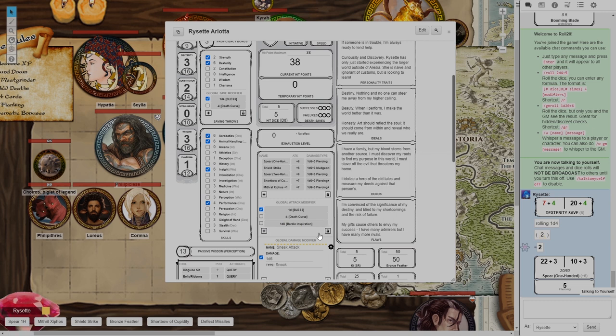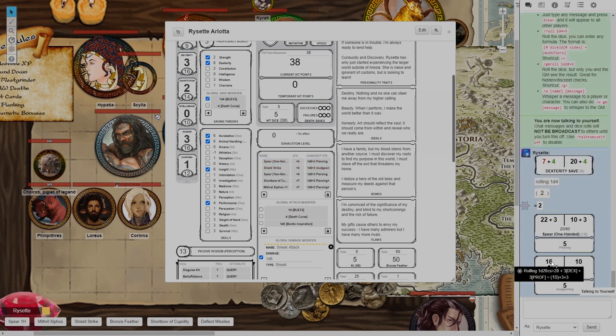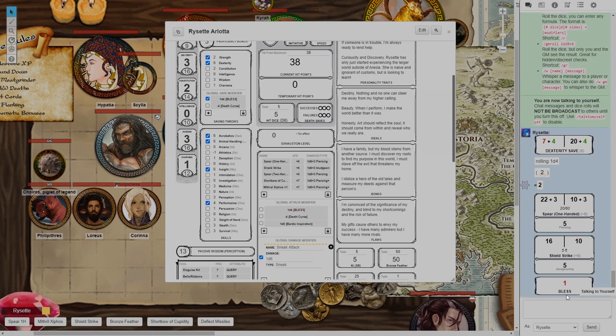If you forgot to tick bless when you rolled your attack, let's say I roll my shield strike and I remember 'oh I forgot to add bless' — I can actually just click this and it'll roll 1d4 bless. So even if you forgot to tick the box you can just click this and it'll roll bless for you.